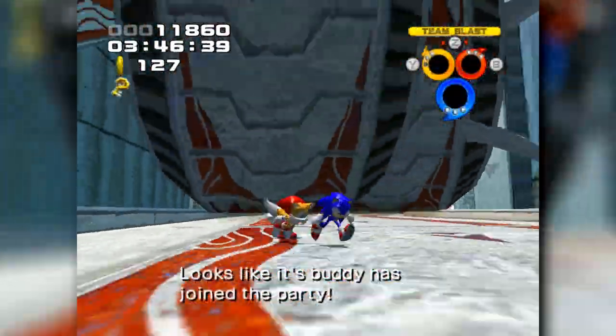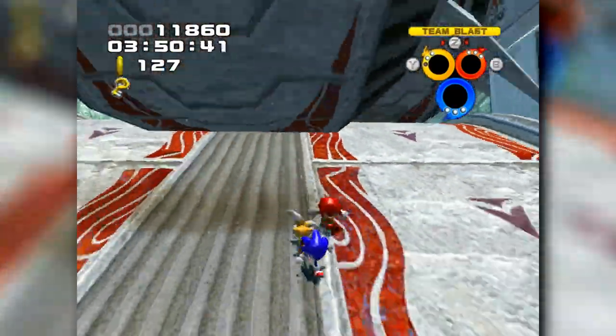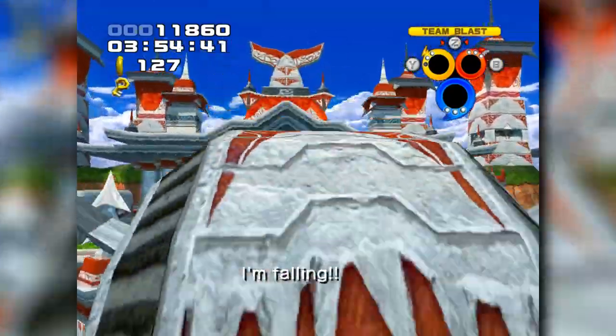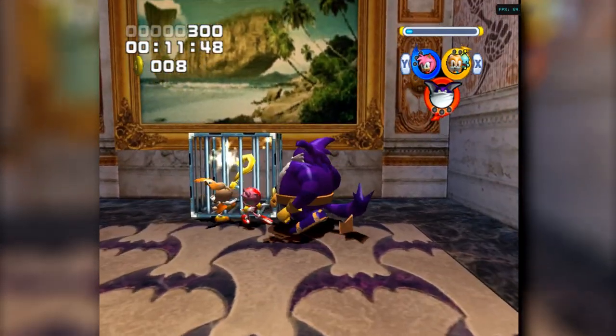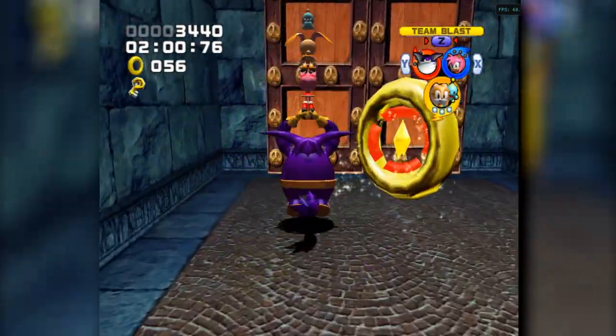The moment you've collected a key, you cannot take damage of any kind for the rest of the stage, as the moment you do so the key will no longer be in your possession. This is easier said than done when a lot of the stages in this game can last well over 10 minutes. If you want an easy time accessing these special stages, hunt for the keys either in Team Rose's or Chaotix's stages, since those stages tend to be half the length of the other 2 stories.